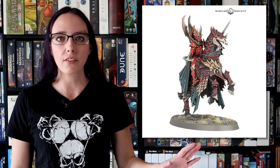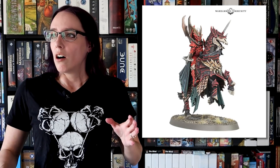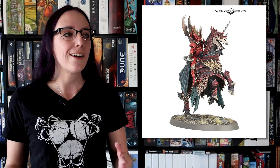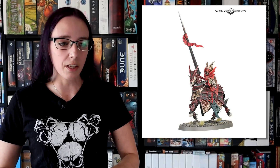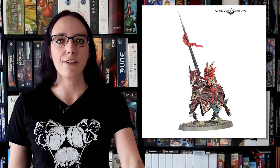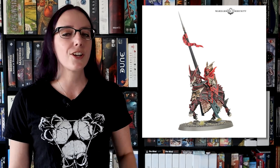It looks so good. I can't wait for it. And then there's that banner — the banner that guy has, oh my God, it's so gorgeous. I love when they give us sculpted banners. I was actually looking through an Apocalypse box for Guard recently and found a bunch of sculpted banners, and I was really excited because I love painting those. Everything about this set, everything they revealed for the Soul Blight Gravelords, I freaking love. I wanted aristocratic vampires back, and that's what we're getting. So I'm just so happy. Let me know what you guys think down below.